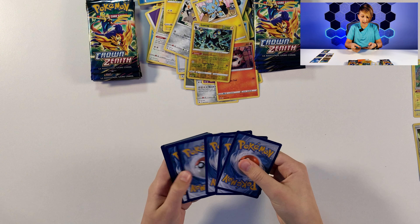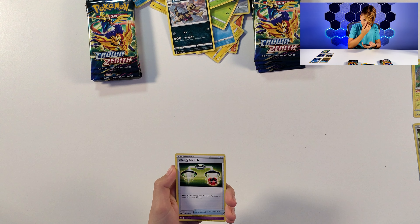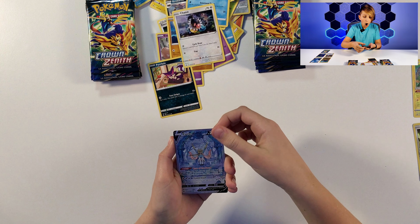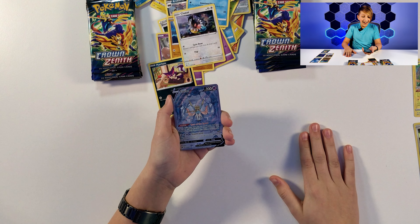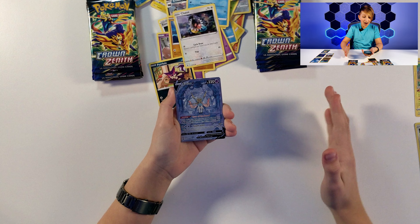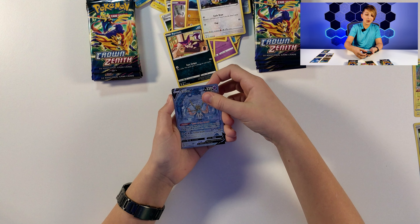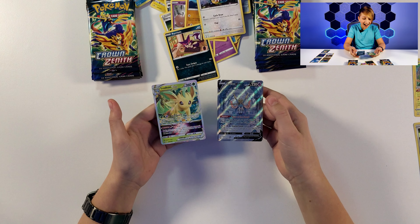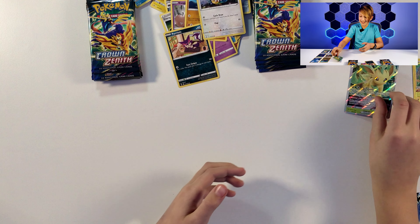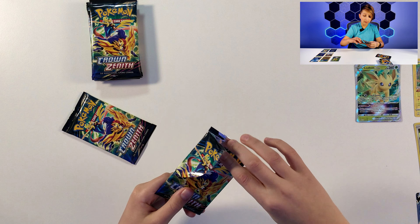Pack eight: Energy, Carvanha, Salazzle, Rescue Carrier, Yanma, Pawniard, Bidoof, Potion, Galarian Mr. Mime, Dragalge, and a Zera Aura. Pack nine: Energy, Lycanroc, Trekking Shoes, Dusclops, Baltoy, Galarian Moltres, Wailmer, Shinx, Larvesta, Luxray - and a Leafeon V! First V of the day! Then pack ten is huge: Croagunk line, Energy Switch, Girafarig, Exeggutor, Purrloin, Ludvisk, Chatot - we pulled a Zacian from the Galarian Gallery, and then a Leafeon V-star! Leafeon V and Leafeon V-star in the same box - that is incredible!